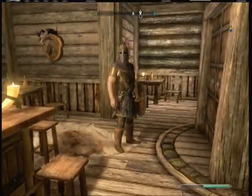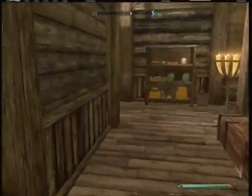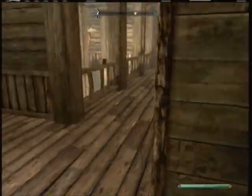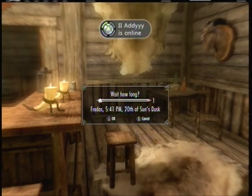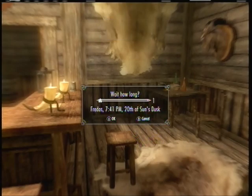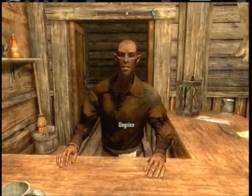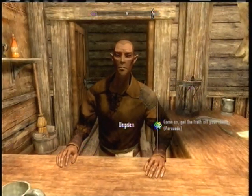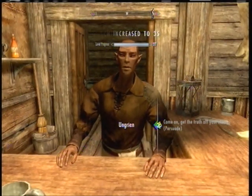In here, what you're going to want to do is find the dude that's usually standing at the counter. If he's not there, rest for three hours and hope he'll be here. Click on 'Tell Me About Maven Black-Briar' and just repeatedly do that over and over again — just Persuade repeatedly. I didn't do it very long, but it works really well. It's pretty good experience. See, my speech already leveled up.